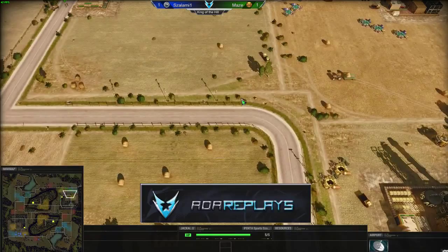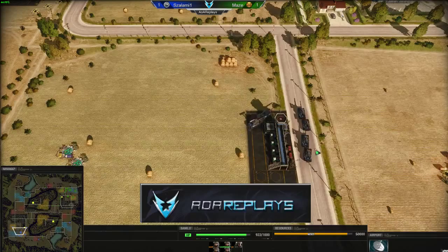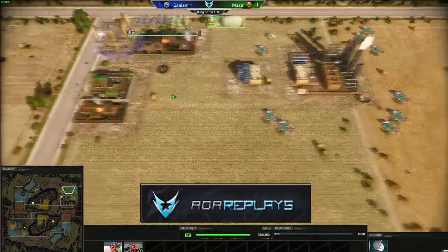A few more Jackals take down the top bank as well. He should move there with his remaining Jackal. Automatics — one, two, three, four, five, six of them. Maize is going to take all the middle money. Is Maize tier two? He is, and he's getting the logistics center as well as the armory. It'll be interesting to see if he goes for base protection. A Super Hind is going here.